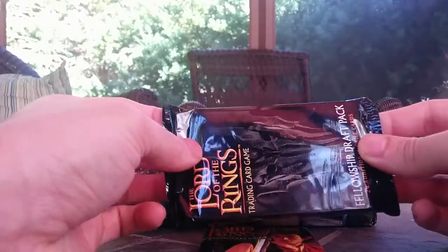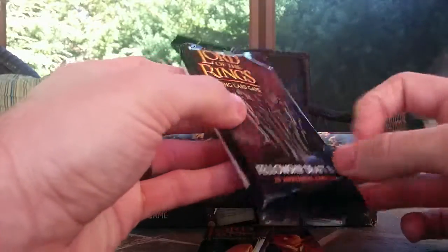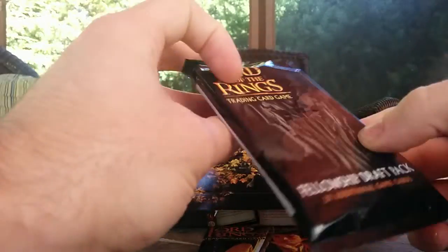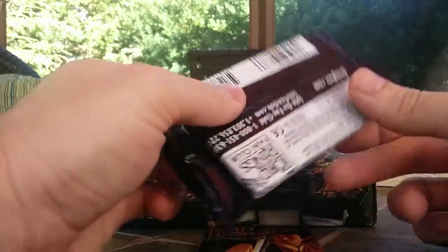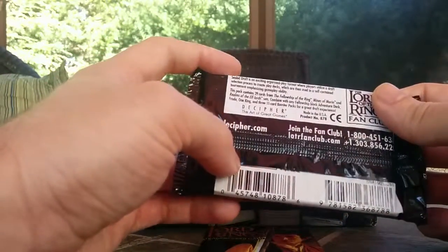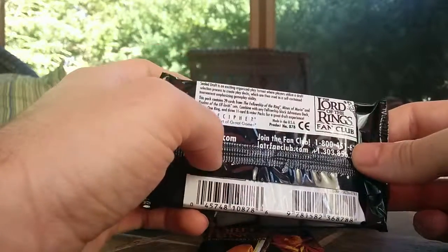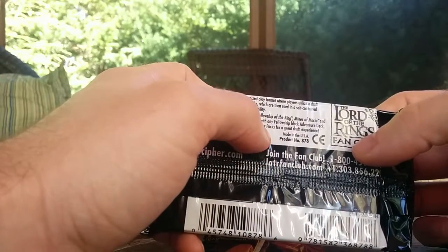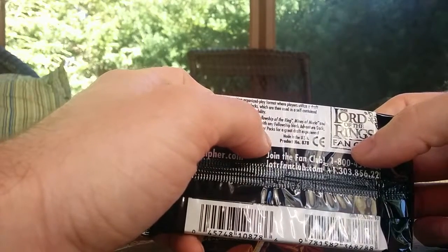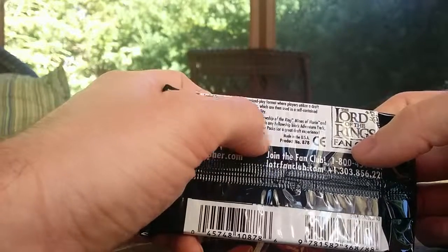So today I'm going to open Fellowship Draft Pack 2, which has 29 additional game cards. I'm pretty sure there's one rare in here, and then a bunch of other cards that will enhance the draft experience. Combined with a Fellowship Block Adventure deck, a Frodo and One Ring, and three 11-card booster packs.